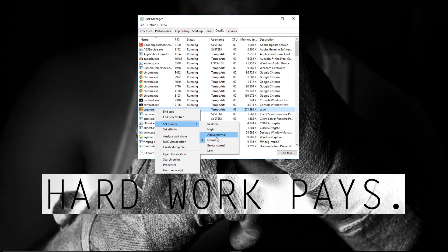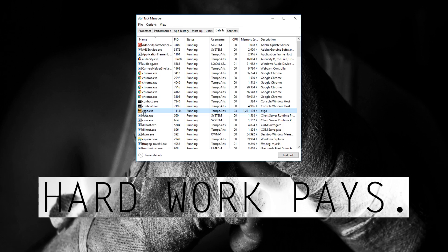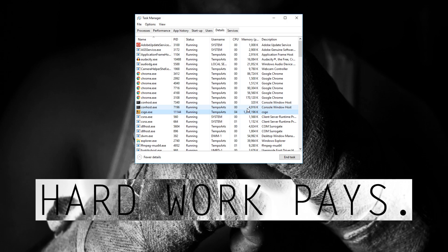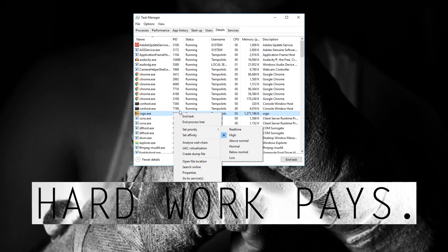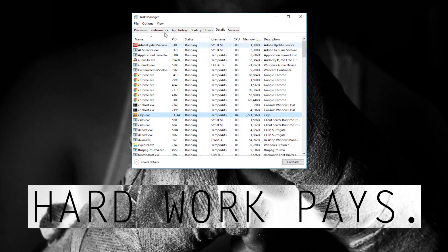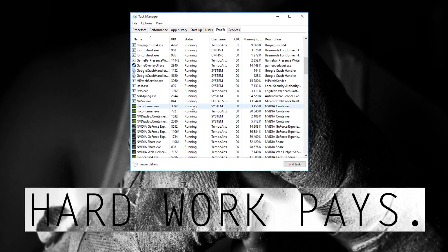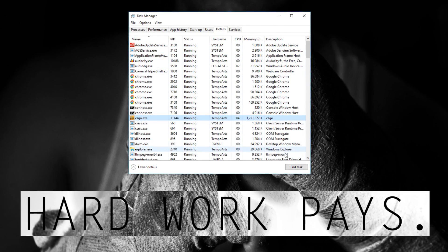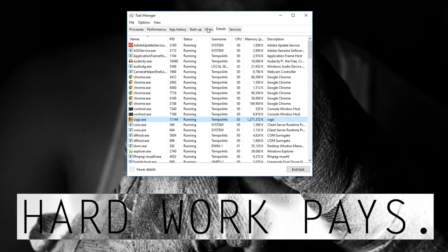Right-click on CSGO, go to Details, right-click on it again, go to Set Priority, and click High. This will focus your system's resources on CSGO. Never set it to Real Time or Very Low — Real Time will crash your PC. What High priority does is essentially isolate background tasks so they run slower, allowing CSGO to run faster. After you're done gaming, make sure you change the priority back to Normal or just close the game.